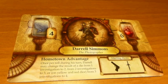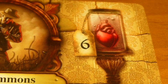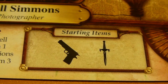Each investigator has a few starting qualities. Sanity — this keeps track of how sane you are; you will lose this as you come into contact with horrible creatures. Stamina — this tracks how well your body's holding up; if you come into contact with a lot of dangerous things, you might lose some. A special ability — every character has one special thing that no one else can do. Starting items — this is what your character brings with you into the museum, and items can be very, very helpful in completing adventures.